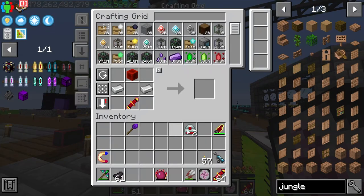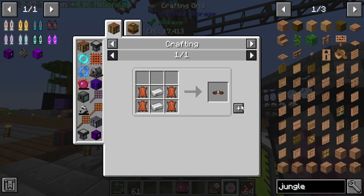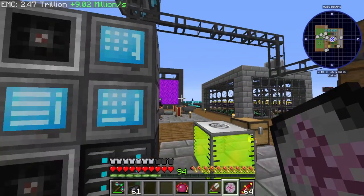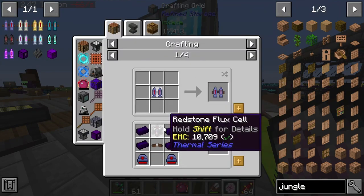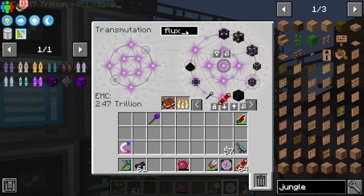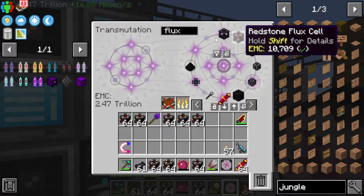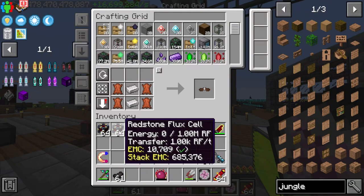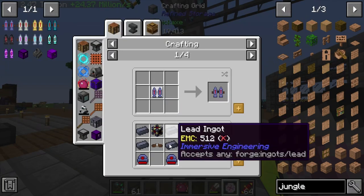I'm pretty sure we have everything we need to make the next jetpack except for the Leadstone jetpack. There's so much stuff to make right now. I probably won't need the level strap again, but I'll EMC it anyway. Oh — I didn't realize that these flux cells stack, which is surprising.